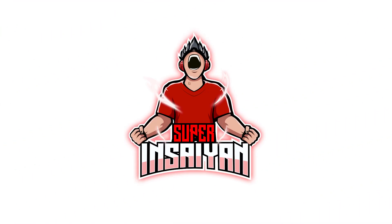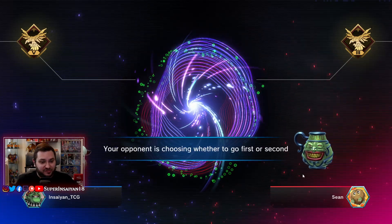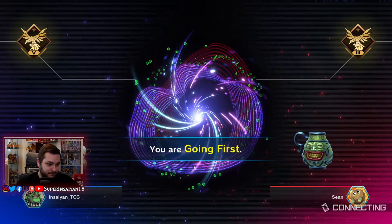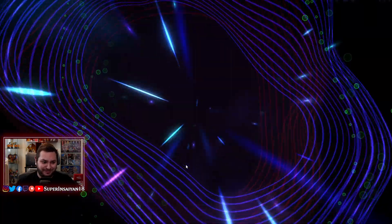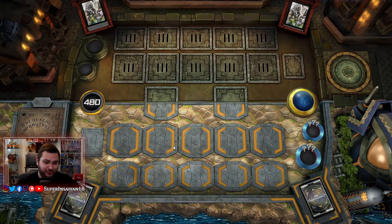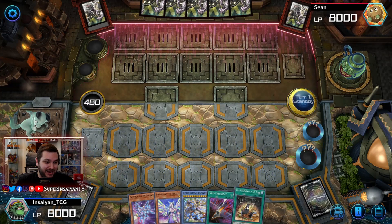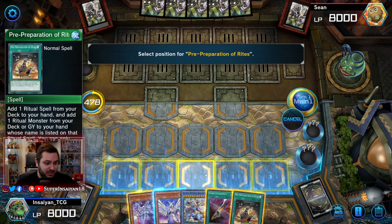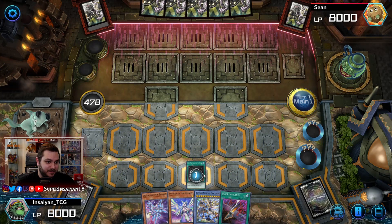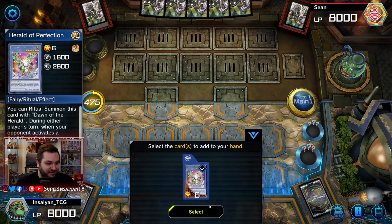Let's go ahead and show you guys some games. We got into a game — we lose the coin toss and our opponent makes us go first. We open really good here. What we're going to do is bait in Ash Blossom by using Pre-Preparation of Rites first, because if that doesn't go through we don't care since we have Cyber Emergency. He does allow it, which is definitely really good for us, so let's go ahead and add the Herald and the Dawn of the Herald.